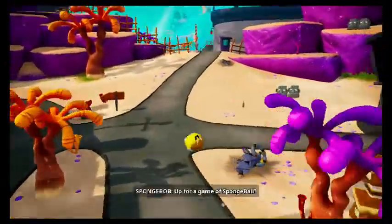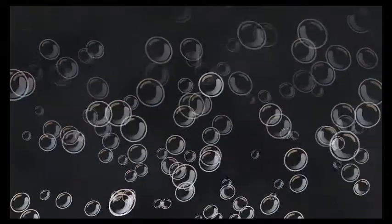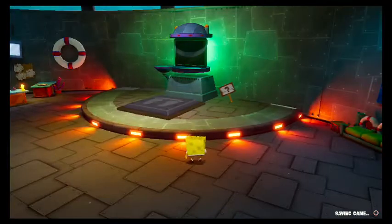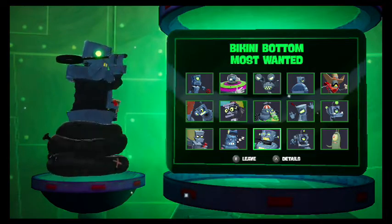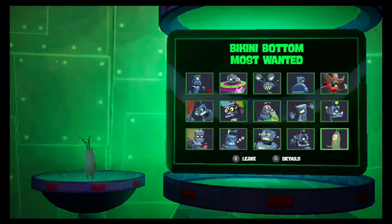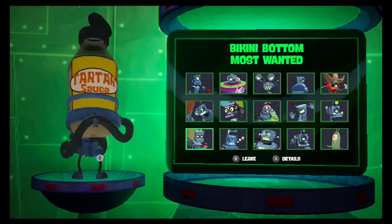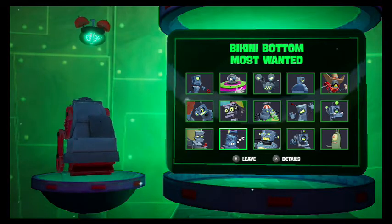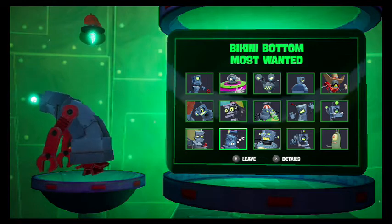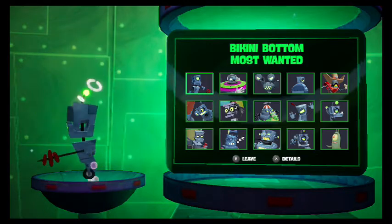There is still one more thing I want to do, and for that we have to go to the police station. So as you can probably remember, in the police station we had this machine which tells us kind of a little bio for every robot we've encountered. And I'm going to read all of them — I know I read a few already, but now that it's complete I just want to read all of them anyway. So let's start with the first one we met.